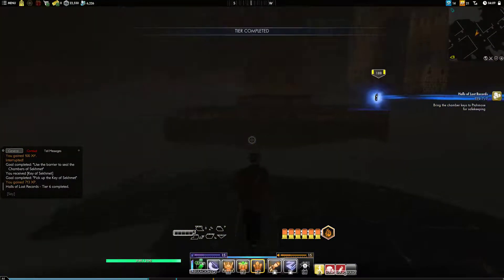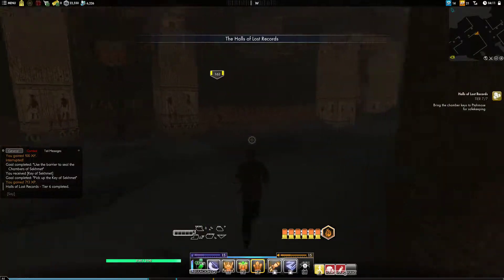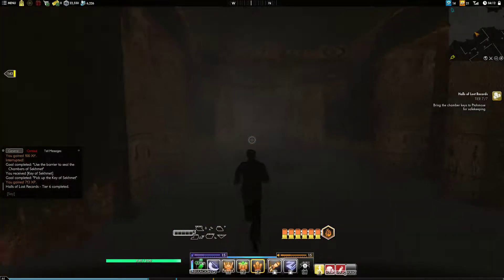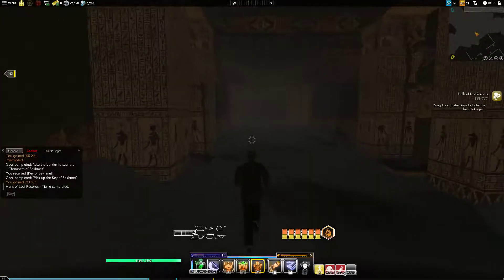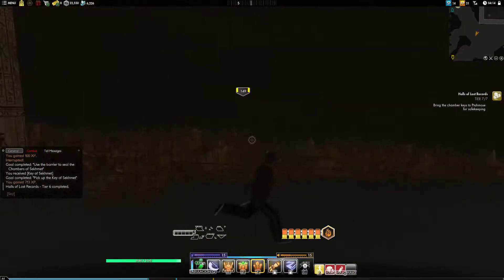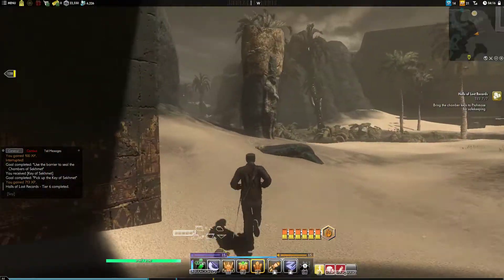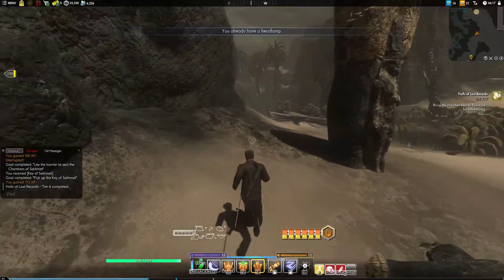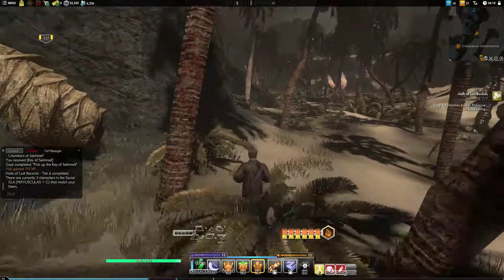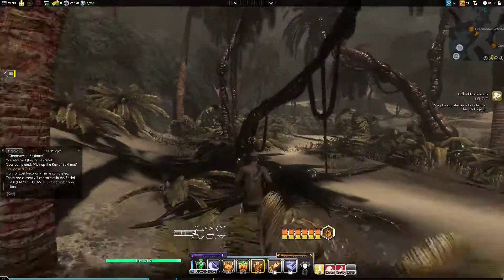Finally, we're going to bring all the keys together. Where? To Tamosi. Am I going the right way? I'm trying to exit the Halls of Records. I think I am. A headlamp — right, I have my headlamp from long ago. We could have used that to get more light in there. Oh well, we didn't really need it.